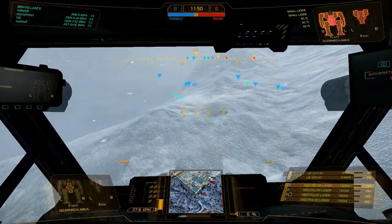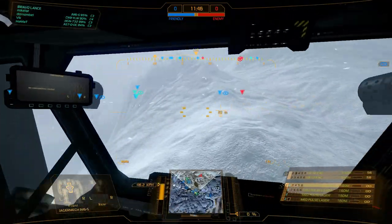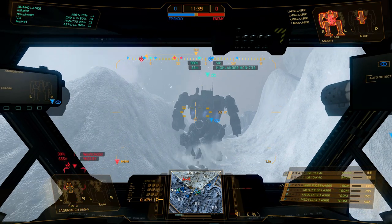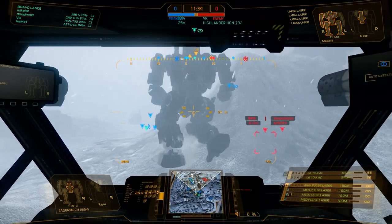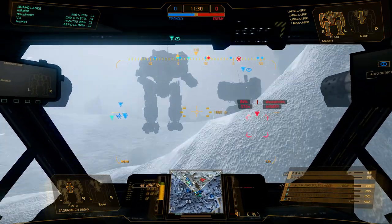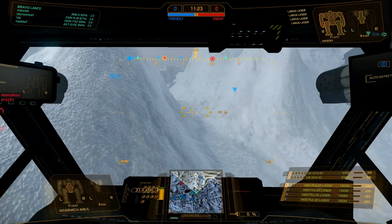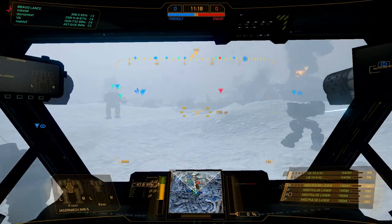Anything with jump jets is also pretty good. When you poke your head over, you just get screwed. Jump jets let you kind of peek over hills, and when people are up close you can use jump jets to mess up their aim — it's like another dimension of movement. You can get over obstacles, get away easier, and climb on top of things. There's no reason not to use jump jets if there's a variant that has them.